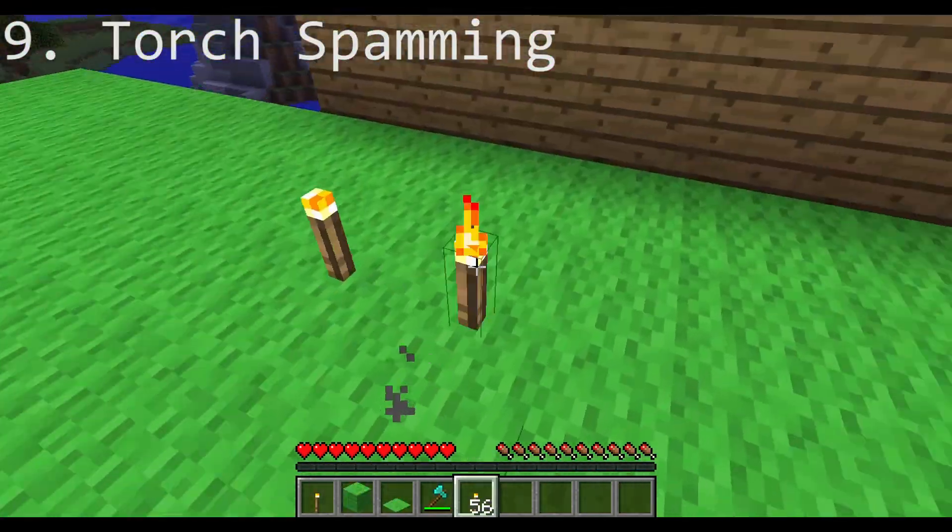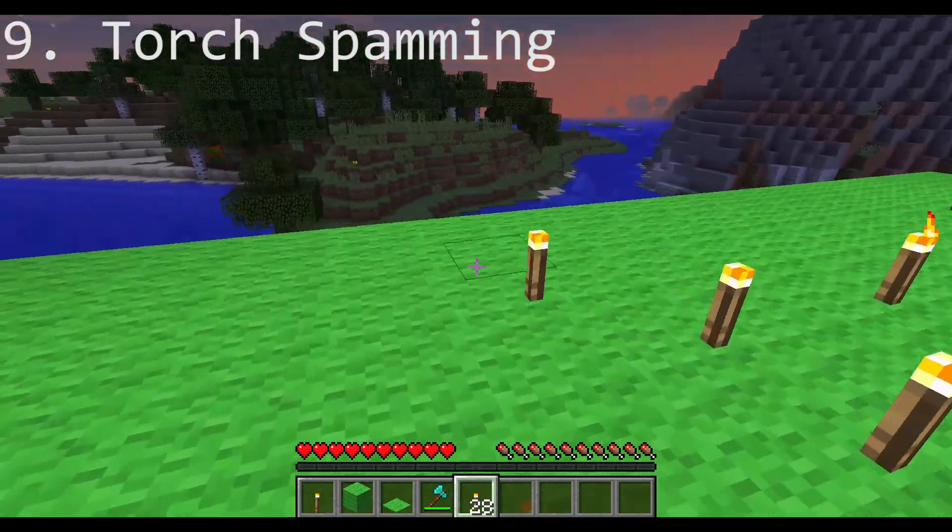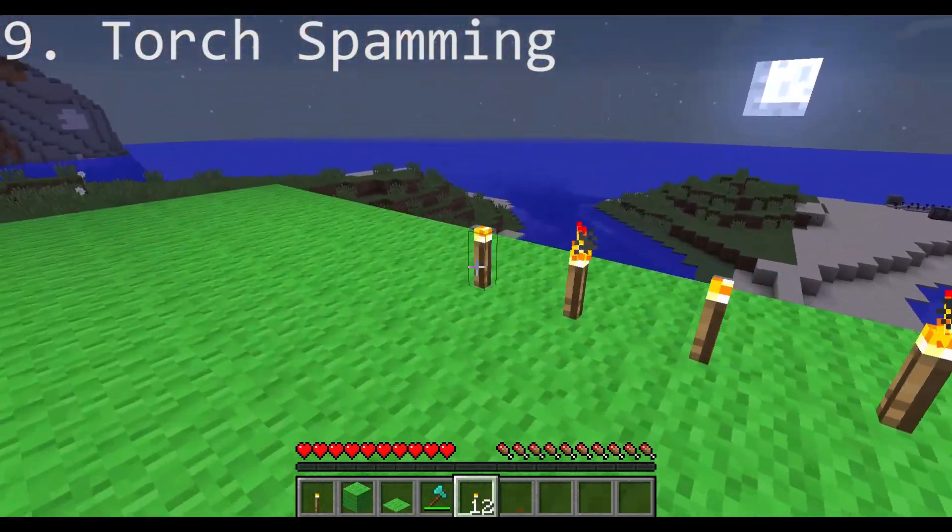If your friend really doesn't like torches and wants them all hidden under carpets or something, then just grab a bunch of torches and put them all over his lawn.